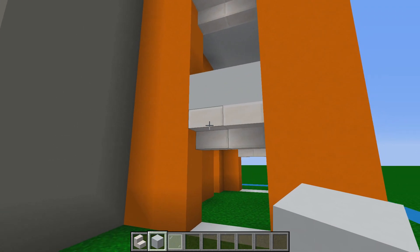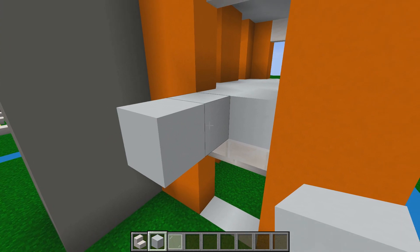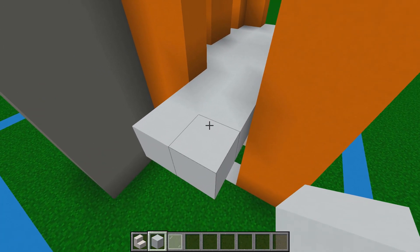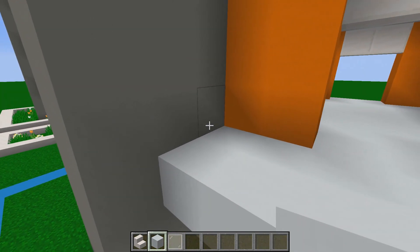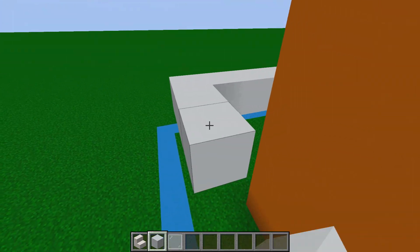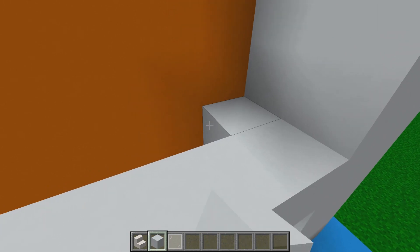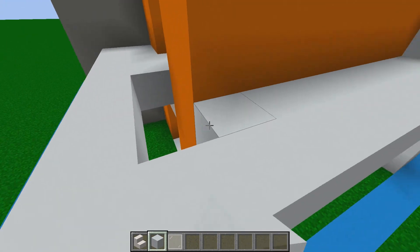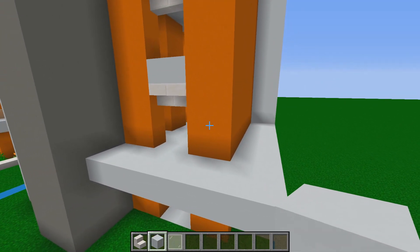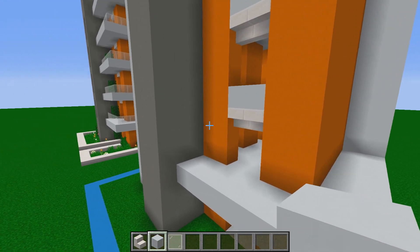Next on the agenda is adding balconies. Place one and two white concrete blocks in front of the door entrances — you should have four blocks coming out. Take this to the gray on the side, extend it out four blocks to the right, and carry it all the way back to the white concrete pillar on the other side. Fill in the empty space behind, giving a two-block wide balcony on each side. Repeat all the way up to the top.